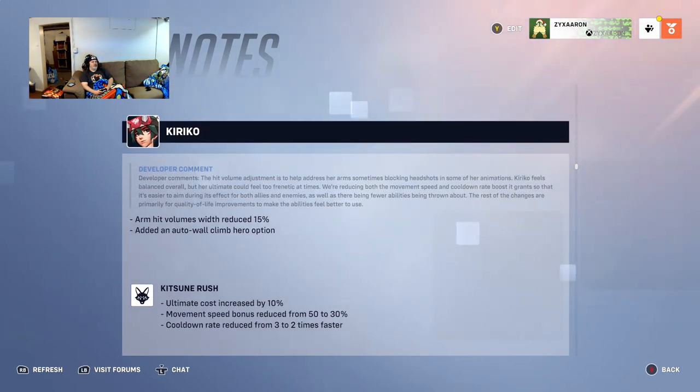Kiriko's arm hit volumes are reduced by 15 percent, and an auto wall-climb hero option is added. The hit volume adjustment is to help address her arms sometimes blocking headshots in some of her animations.